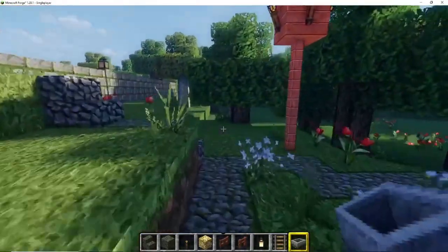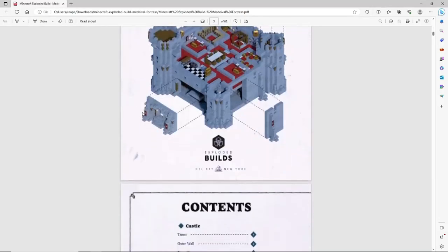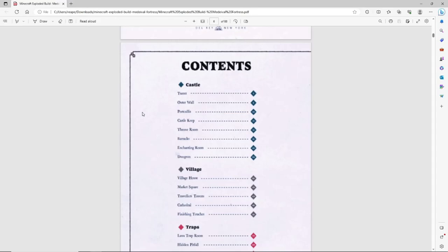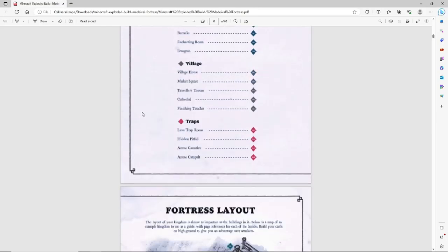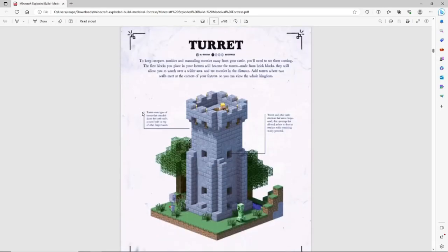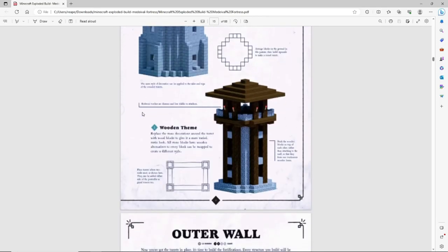Let me quickly show you guys what the book looks like. If you're interested in seeing this build and I'm going to build the entire fortress from the book, remember to subscribe to this channel and hit the bell icon. The quality of the book is not 100% but that's fine. I like the way it shows you how to build a proper tower — it shows you how you can mix up the towers and put different things in them depending on your style, which I've already done.